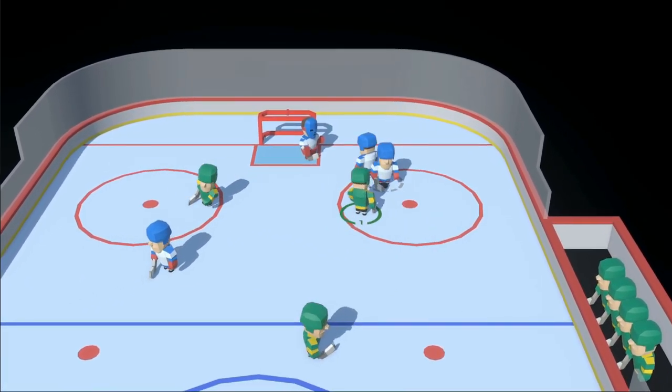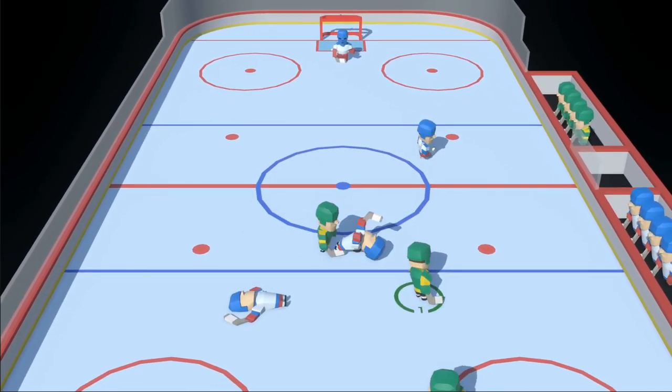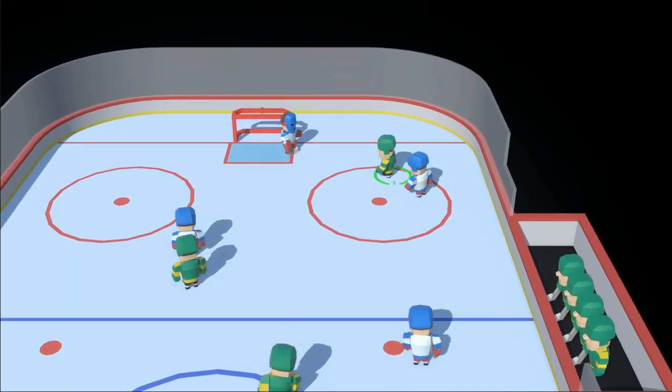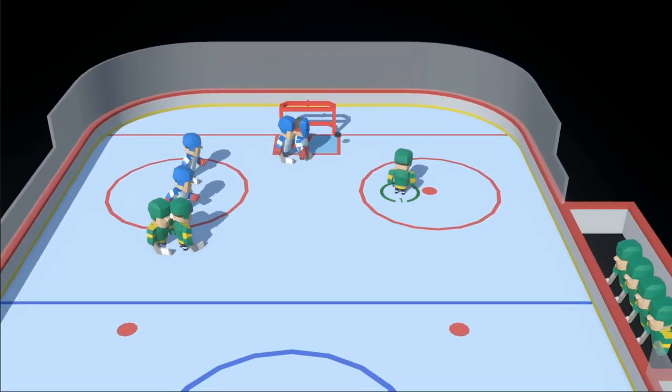I dug back into my old code and Unity scenes, but none of it was really salvageable. The game assets though, they're totally fine, and the player models were more or less plug and play. I just had to figure out how big they needed to be for the larger surface. The new rink assets for this prototype are roughly standard, maybe a bit wider or longer.